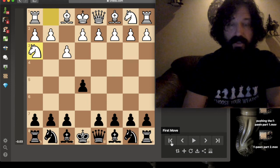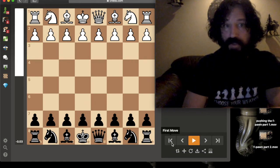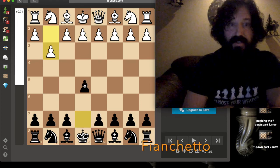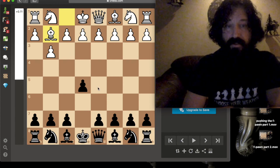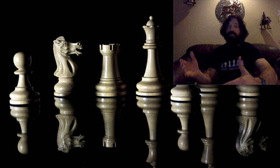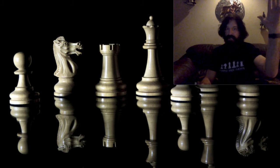You really should not be pushing the g-pawn unless you're just pushing it one square for the fianchetto — that's a solid move that does attack the center of the board. So there you have it: Fool's Mate. You can tell your friends you know the fastest checkmate in chess. If you found this video informative, please subscribe and don't forget to hit that like button. Thanks for watching. Have a wonderful week.